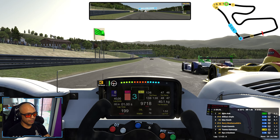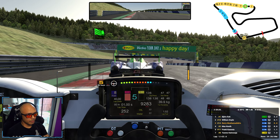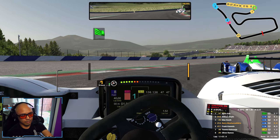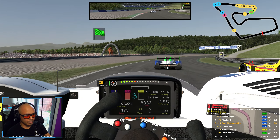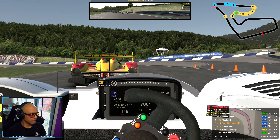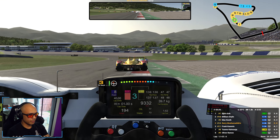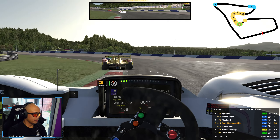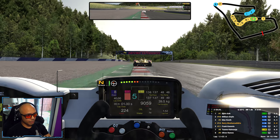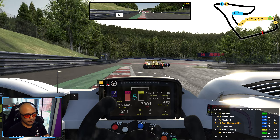There's argy-bargy between the yellow car and the white and green car — stay on the left. We're all dancing around, and the leader is pulling away. The race is 30 minutes, so maybe we can get back on the podium.